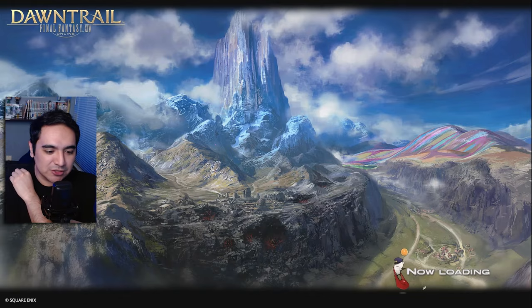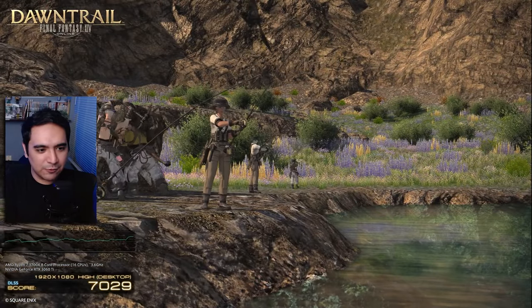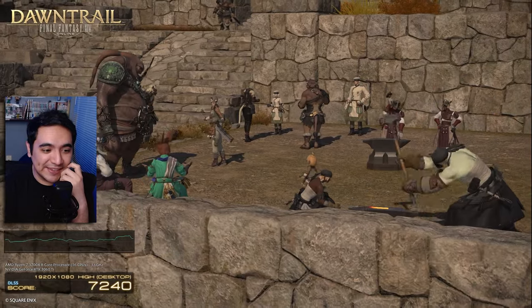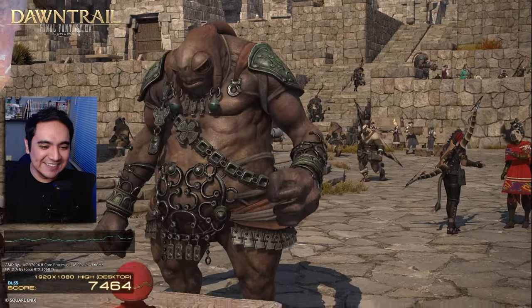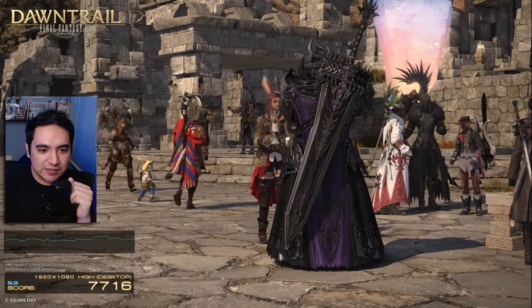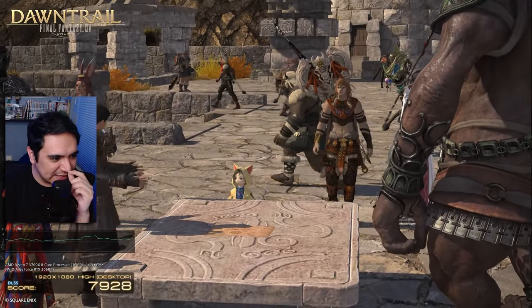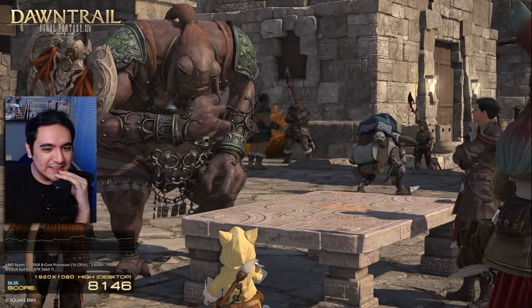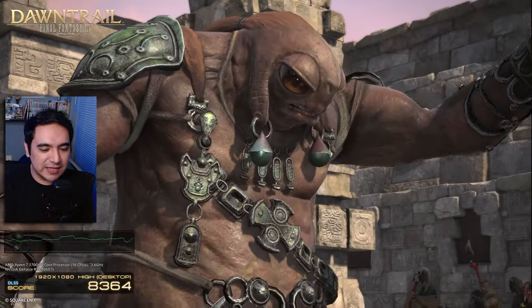Dude, this environment looks so dope. Like it goes from like an ice area on the top to like a volcanic area and then like that weird color-y hill. The gathering stuff - dude, I need to look at my gathering. My gathering level is so low. I never really leveled up. It's like 30s. I really want to get the max level. This is the armor stuff, right? Dude, Dark Knight look. I need to see Dark Knight a little bit better. I like the sword. The sword was really dope. I don't think I like the clothing too much. We'll check out the relic armors after this.